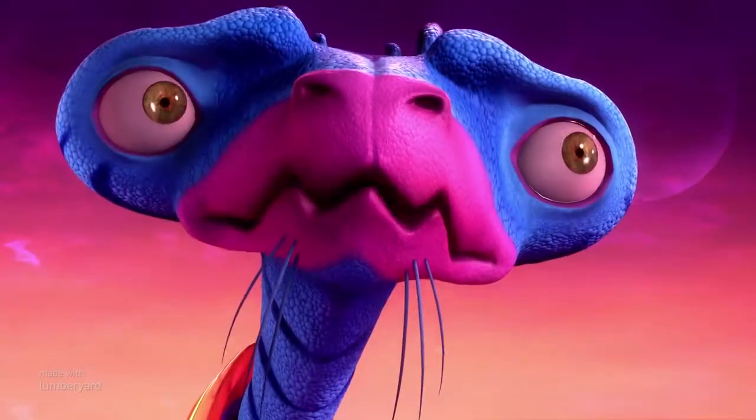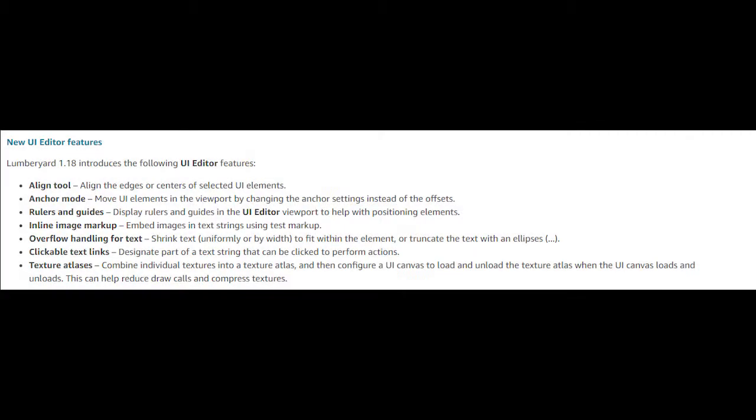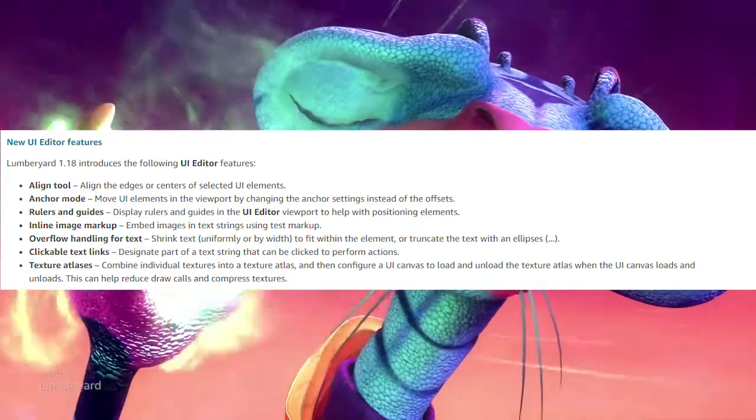There have also been updates to the UI editor tools, such as the align tool which lets you align edges or centers of selected UI elements, anchor mode, added rulers and guides, inline image markup so you can embed images in text strings, and texture atlases — which are compressed textures that also help reduce draw calls.